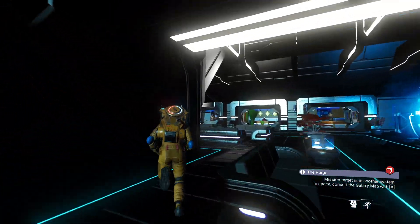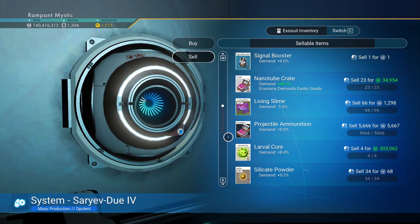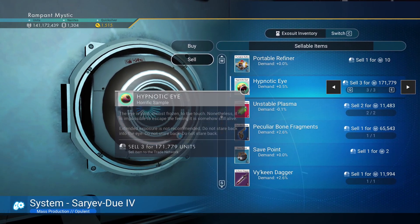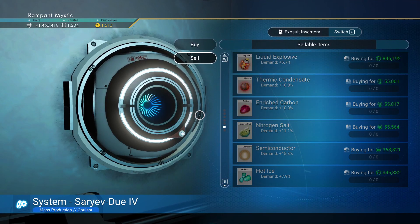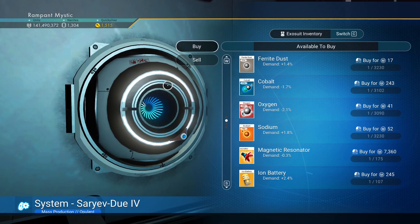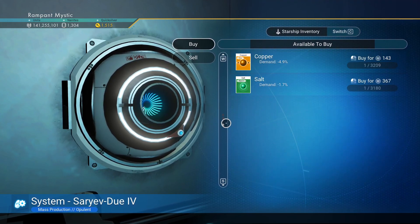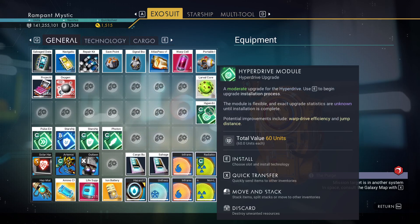I know it's a little bit of a disappointment we're going to do the same thing again, but I am a curious sort. Huddle cores, living slime — I'm not going to sell these. Amino chamber, I might need it for something. Gek relic, probably should have kept that. Peculiar bones — I'm going to farm for them sooner or later. Unstable plasma. Nanotube crates — I'm not selling these, I need the nanites at the moment. Anything worth buying here? I have enough sodium. This goes into the starship — we're going to need them eventually.